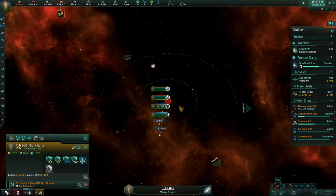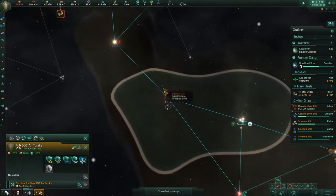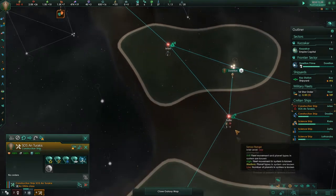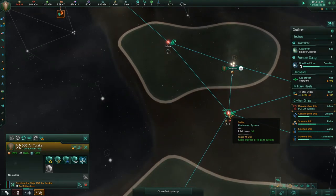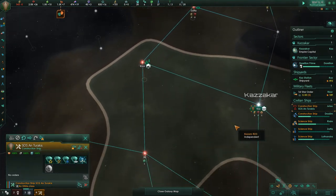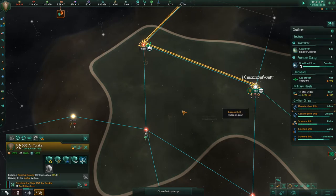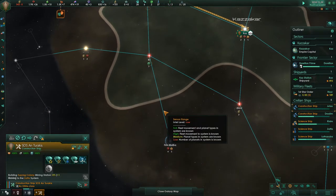That could start something. I noticed that our energy credit is not increasing. Construction ship — we need to mine more places. There's more energy credits here apparently. Come back here and build more mining stations, please.